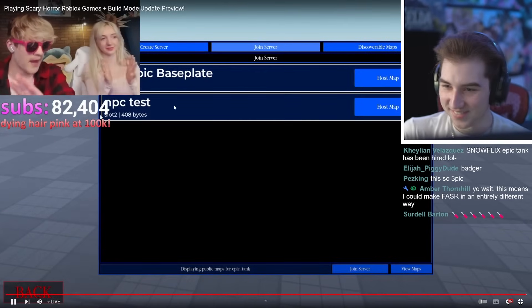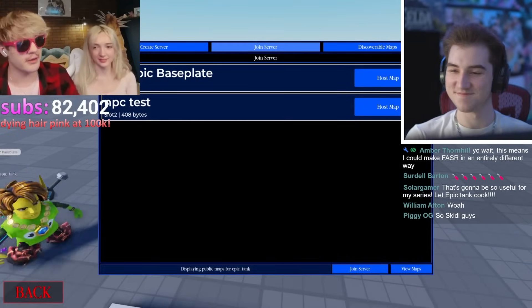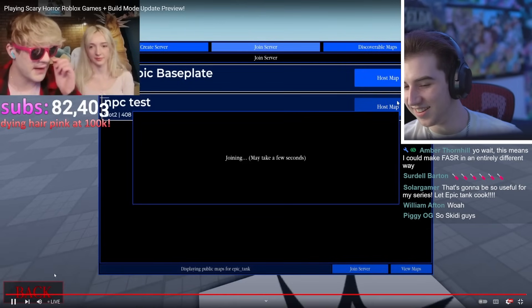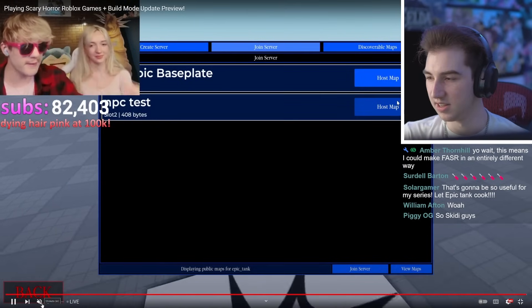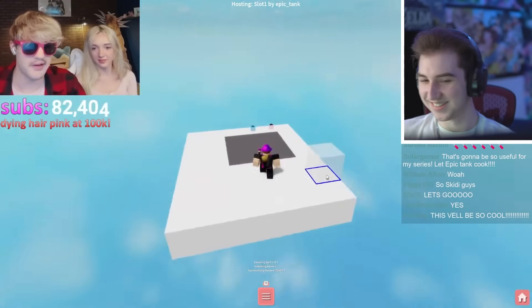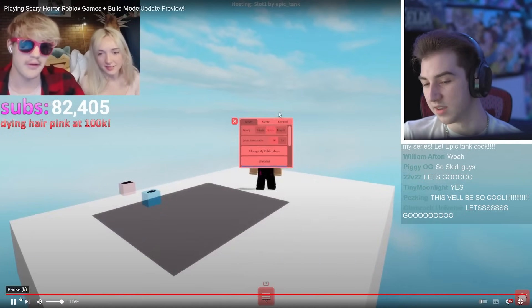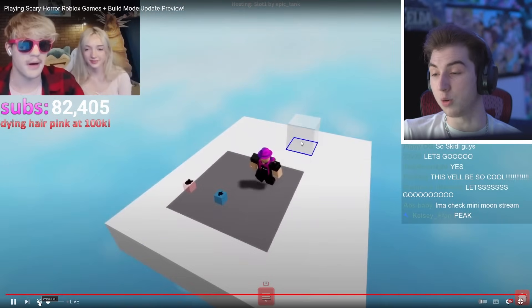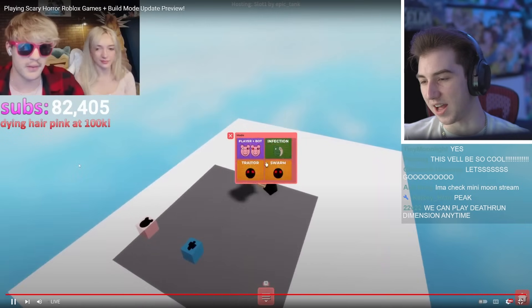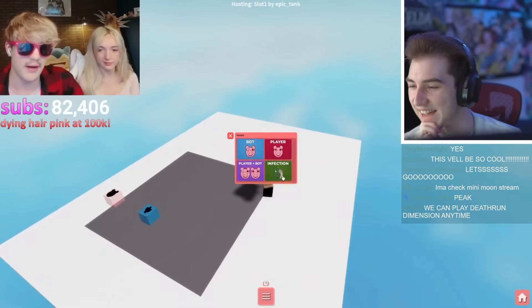You can host them, so you no longer have to wait for anyone else to open their map. This is gonna be so helpful for live streams — I don't have to jump into empty base plate maps anymore where people don't load in their maps. We've loaded into Epic Tanks, and look at the very top of the screen: it says 'Hosting Slot One by Epic Tank.' People can't just claim it's their map — it's got like a watermark on it. You can see he's trying to place some blocks and it doesn't work.